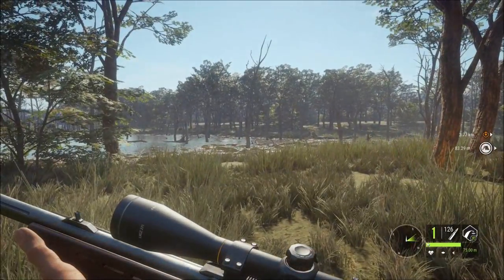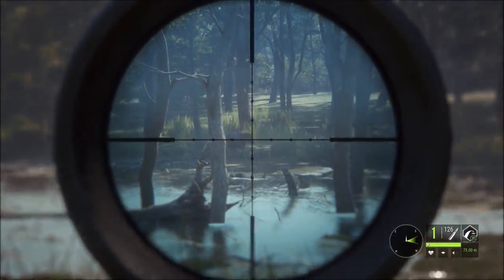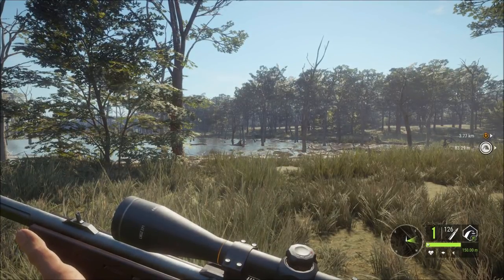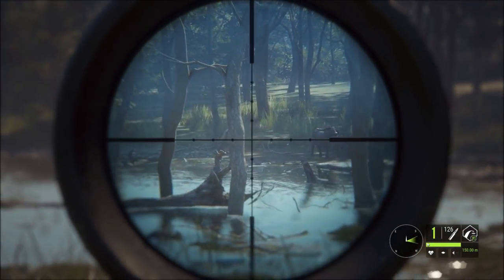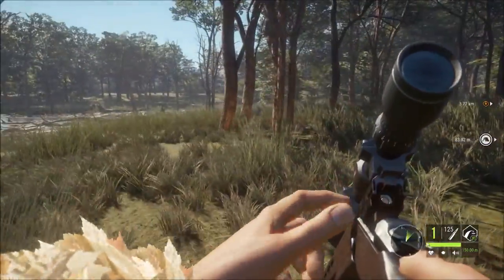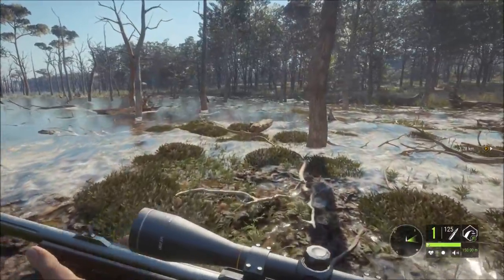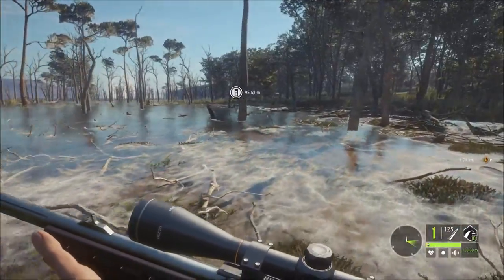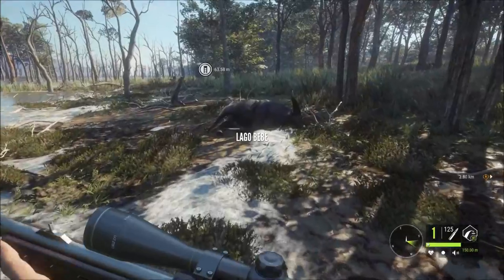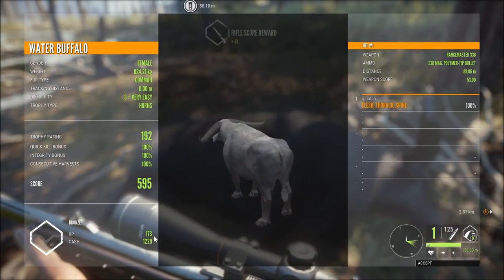We've got one at the back here, and then a female that called over there obviously starting to come down to the swamp. We've got her right there. I'm going to put this gun back on 150 — I do forget to do that sometimes. I'm just going to let it get a little bit closer. I'll go for a spine shot or a lung. She's down — look at that! Destroyed. Well, there's the .338. Female, nice price — 1229 bucks. We hit it right in the spine.